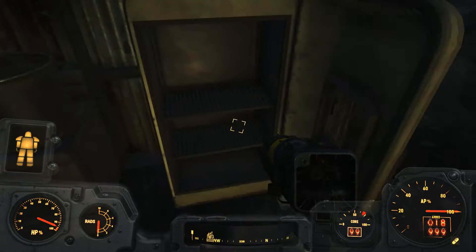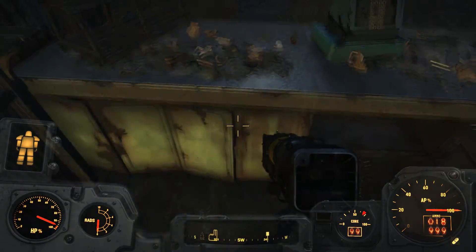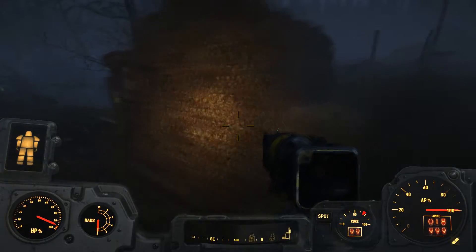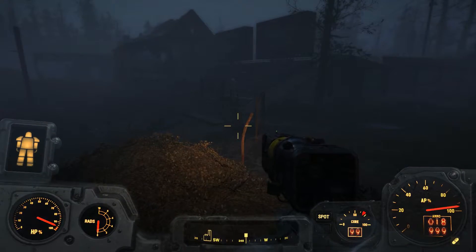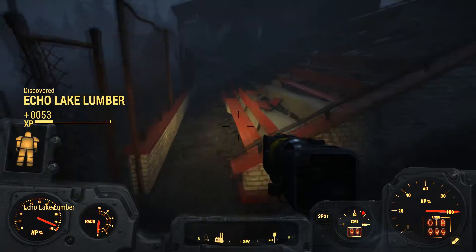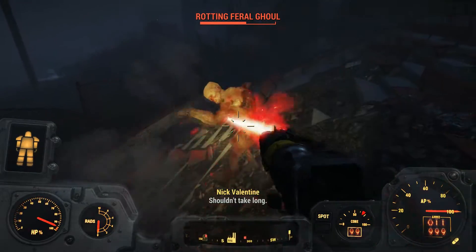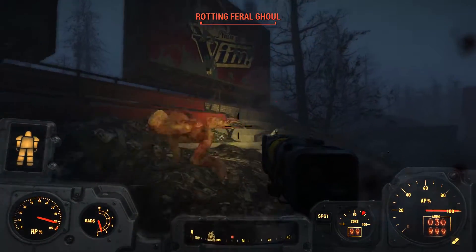Lobster roll. Fridge door - nothing in the fridge. Nothing in the cash register. I don't want any potato crisps. We'll turn on our light, get a better look. A lot of tires stacked up here. These are like advertisements. Discovered Echo Lake Lumber. These are like grandstands here for some reason. Oh whoa - there's a lot of rotting feral ghouls. They take a beating.